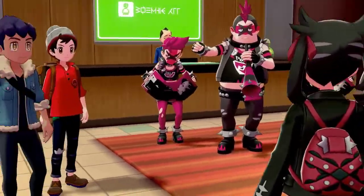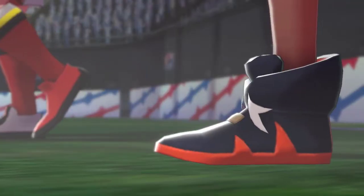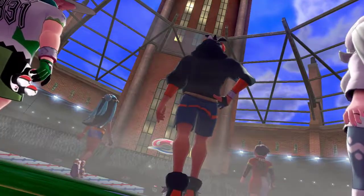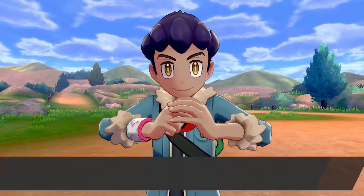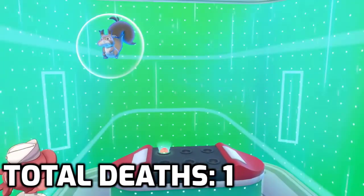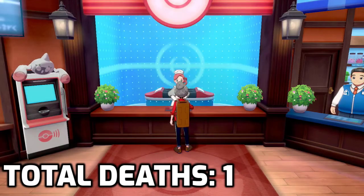Then the girl who they're all cheering for, Marnie, a fellow gym challenger, tells them to chill and they all disperse. The next day rolls around and it's time for the opening ceremony where we meet all the region's gym leaders minus one, and afterwards get acquainted with Chairman Rose who's in charge of everything. Outside the city on our way to our next destination, Hop challenges us to a battle and Cheekers gets wrecked. I'm basically going to keep a death counter now to give you guys some insight on why this took me six months to post on YouTube.